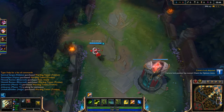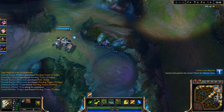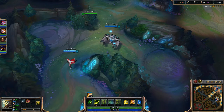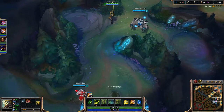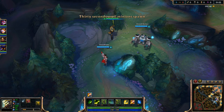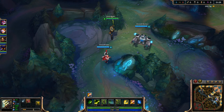There we go, we got Vayne there. I probably don't want to get golems, but maybe I'll get them — I really don't know. It would help a little bit, but I'm not the tankiest, I'm more of the damage dealer. So I may just get blue and then move on to red after that, because I really don't want to get golems. I'll probably just get blue.